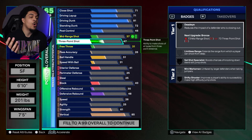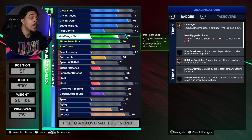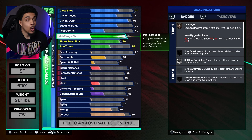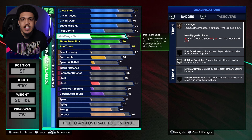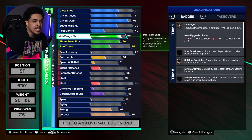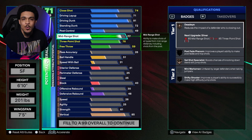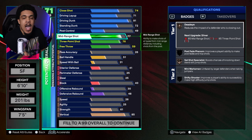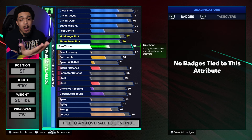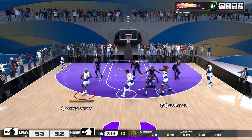Moving on to shooting — first I'm taking my three-pointer to a 76. For the mid-range I like to go high 80s, but leaving it too high changes your build name to something like a two-way inside-the-arc threat, which I didn't want. I wanted the slashing name, so I'm leaving it at 77 and using at least one cap breaker to get it to 78. I'm leaving free throw at 57. The shooting is already pretty solid but gets better when you use that cap breaker on your mid-range — you get Set Shot Specialist on Silver.